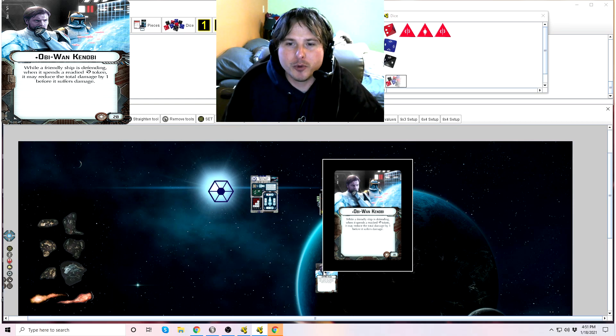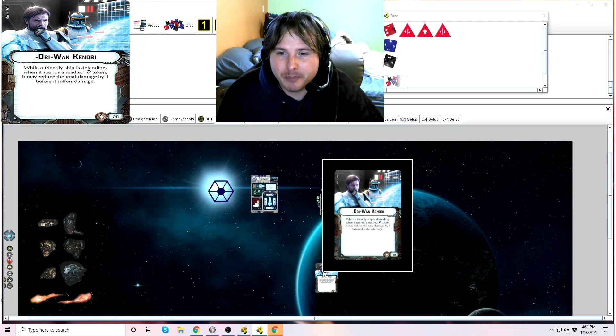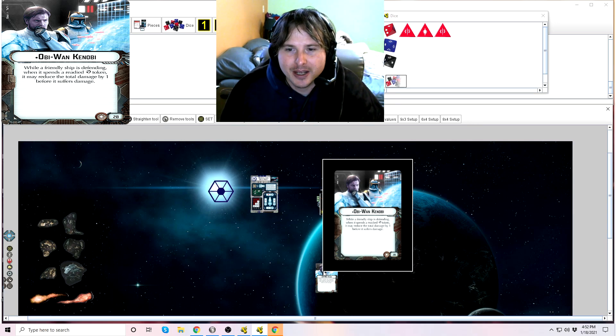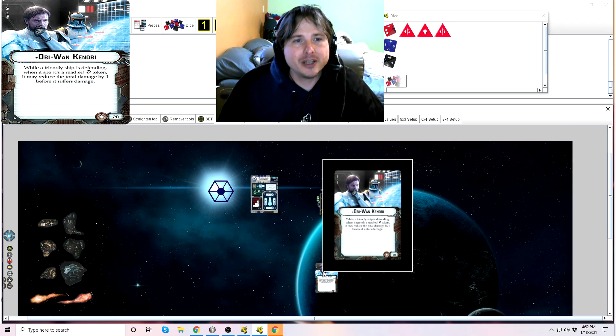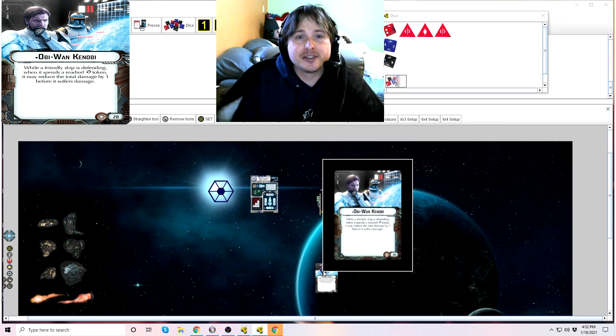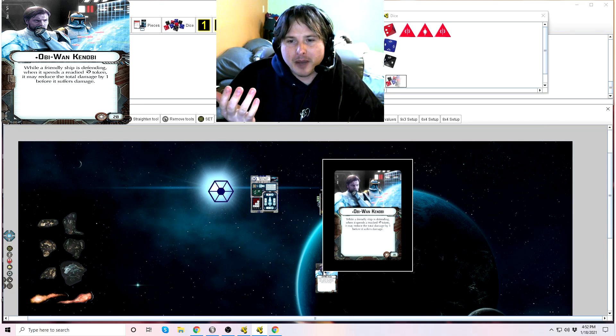The card text for Obi-Wan Kenobi reads: while a friendly ship is defending, when it spends a readied redirect token, it may reduce the total damage by one before it suffers damage. So in a nutshell, when you spend a ready redirect defense token, not only are you still able to move shields to an adjacent hull zone, you can also reduce that damage by one.